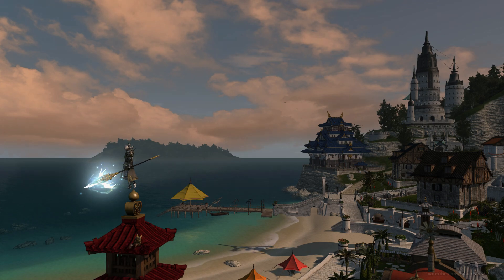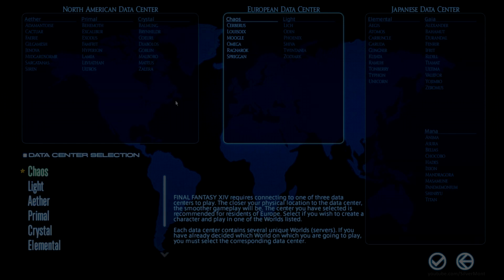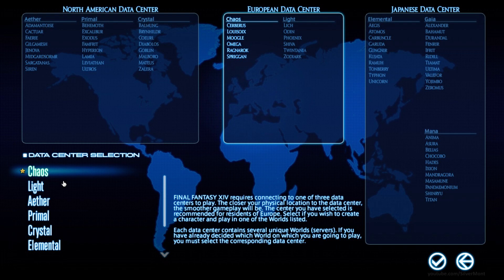In XIV you have data centres — Japan, America, and Europe — which are then split into multiple world servers. If you have friends who play the game, you're going to want to try and get onto the server they are on, but thanks to the ability to travel between worlds, even if they are on a different one, you can still play with each other.